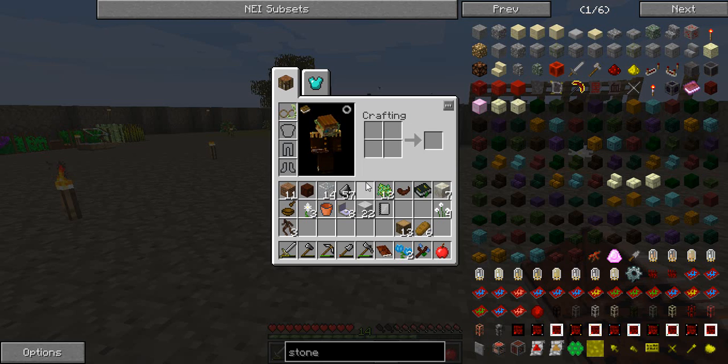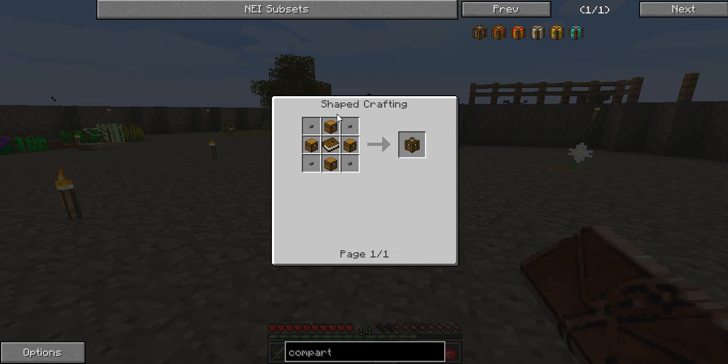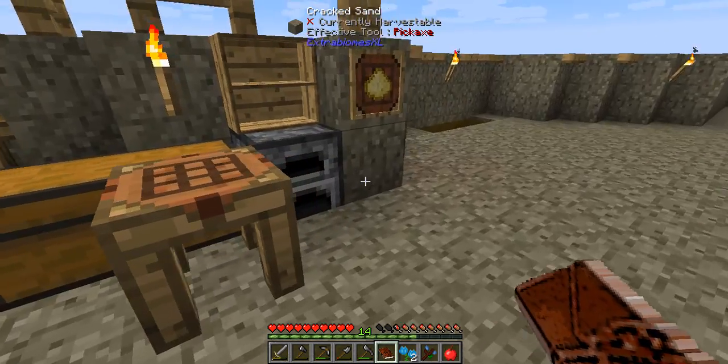If we go into our NEI — remember that this is your best friend in this mod pack, because there are a lot of things that actually get changed; all the recipes change in this. So we go to compartment from BiniCore. We need four chests, a book, and four buttons. Now what does this say? Compartmentalization — in an effort to organize your storage a little better, you've managed to design a variant of chest you've taken to call a compartment. The compartment contains multiple small inventories which can be labeled with a name, color, and icon for easier identification and navigation.